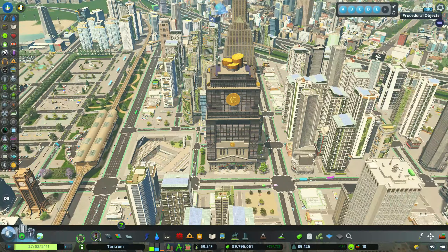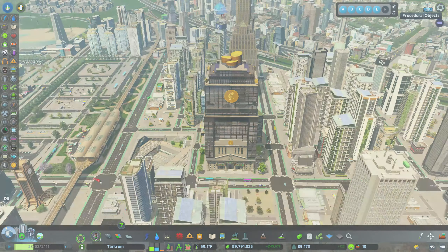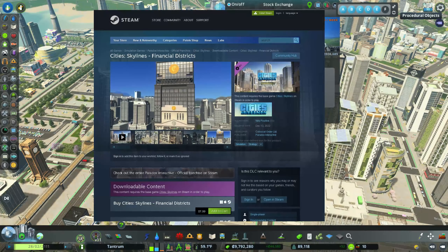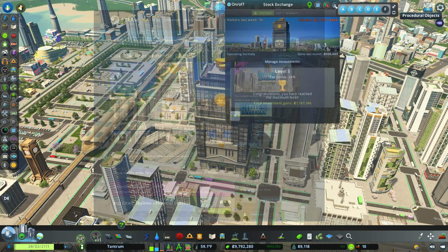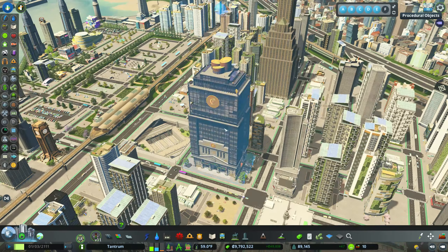First and foremost, the Financial District DLC does cost $7.99 US dollars, and in front of you is the meat and potatoes of this DLC — it is the fully level 5 stock exchange. Now, before we get into that,